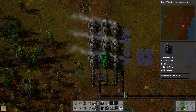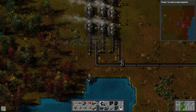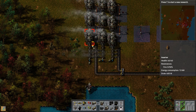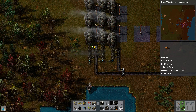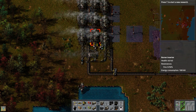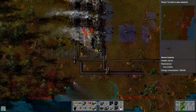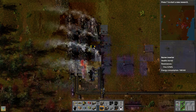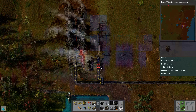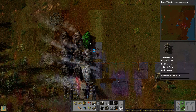You can hear the steam engines whining whenever I take off one of those rows — they start working overtime. Let's go ahead and get these fueled up. The reason I'm using the burner here is because these burners don't really need a whole lot of coal, so it works out perfectly right here. They keep up with the demand just fine.